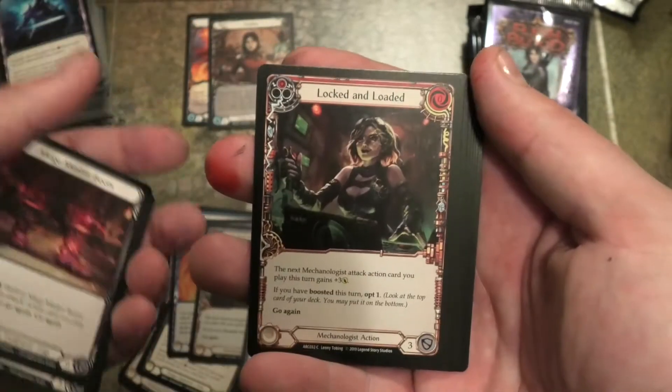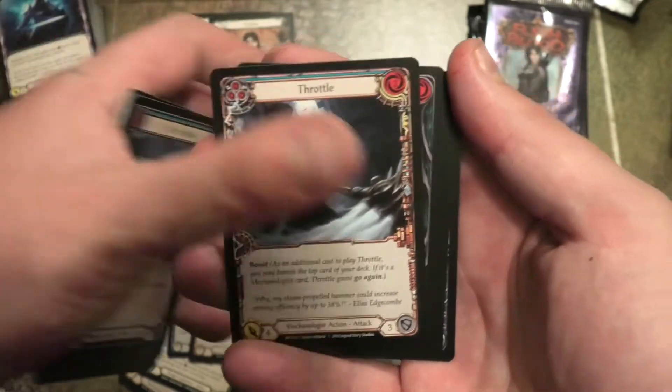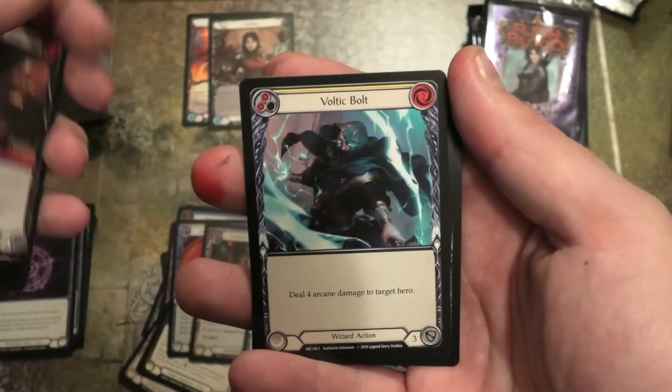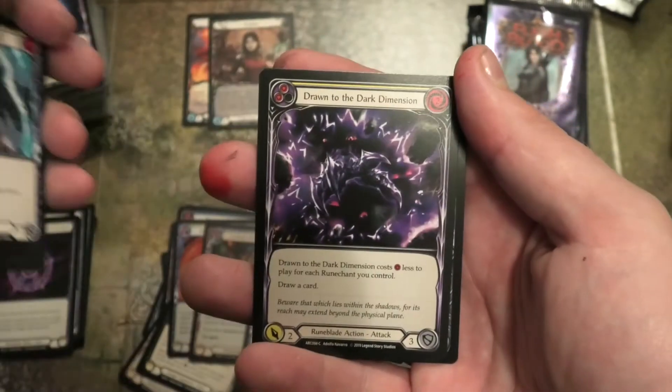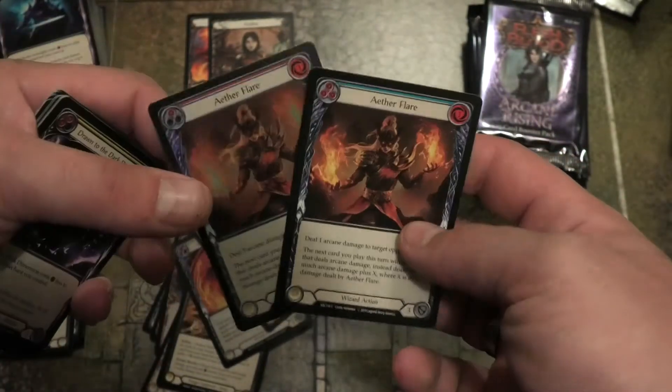Mage Master Boots, Locked and Loaded, Sic'em Shot, Throttle, Hamstring Shot, Voltic Bolt, Drawn to the Dark Dimension, and Aether Flame — two Aether Flames in that pack, one shiny.